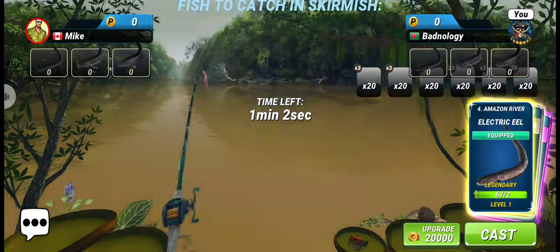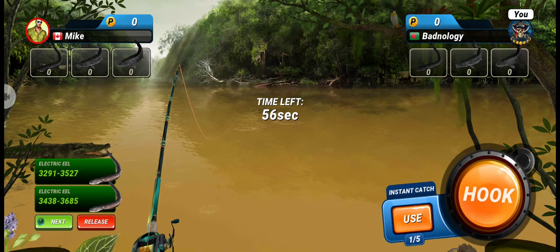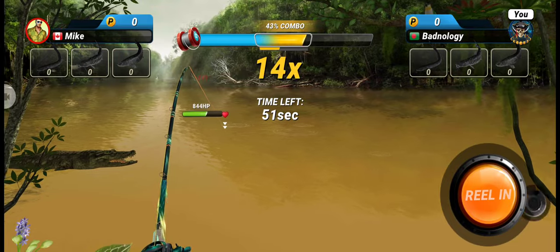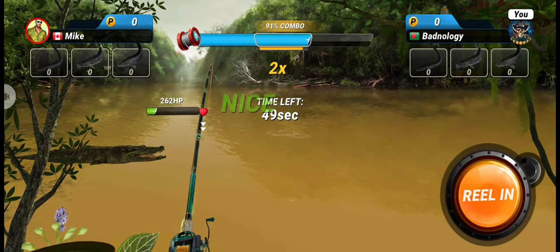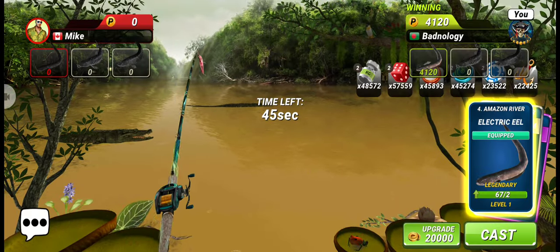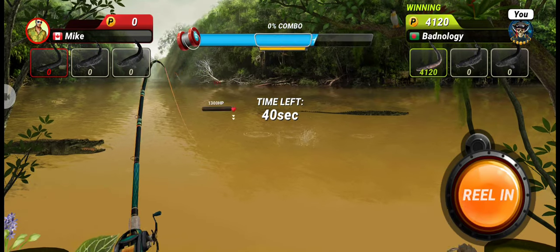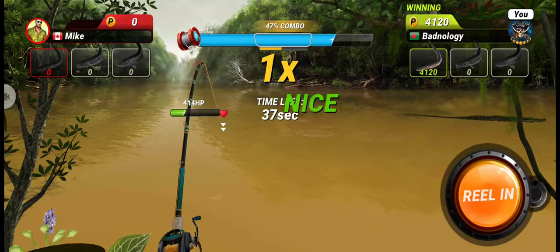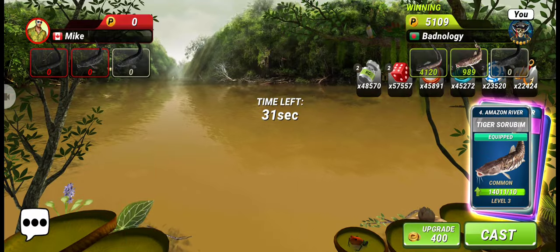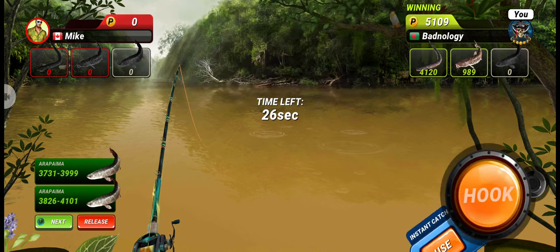Now let's go for the third round. This time we have to catch one common fish, one mythical fish, and our electric eel — which is a legendary fish. I don't think the opponent has this legendary fish, so we don't have to waste our power-ups. But you never know if the opponent has a legendary lure or not.